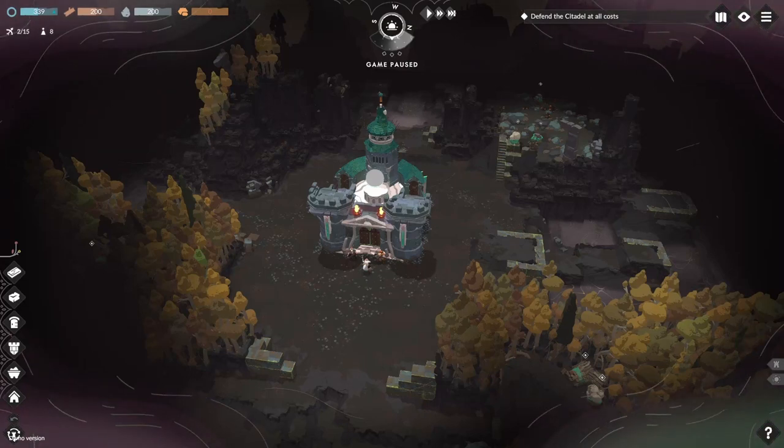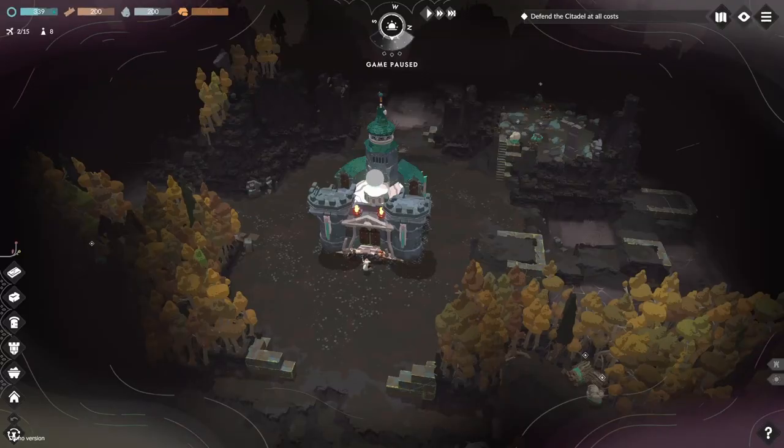Hello guys, welcome back to another video. Today we're going to be playing Cataclysmo. Cataclysmo is a real-time strategy tower defense base building game, all set in a dark fantasy world. You have to build your base brick by brick and defend it against swarms of horrors. Let's get into it.